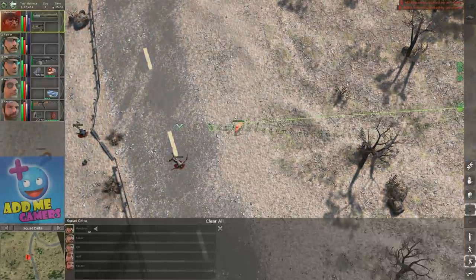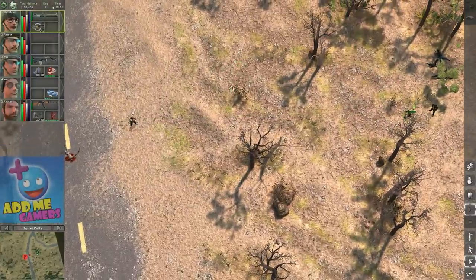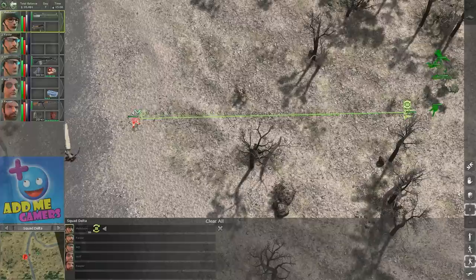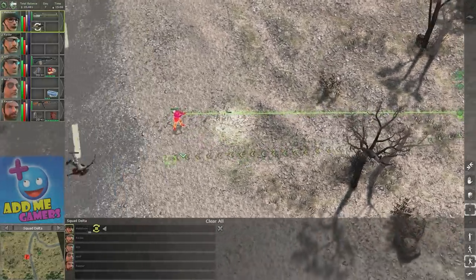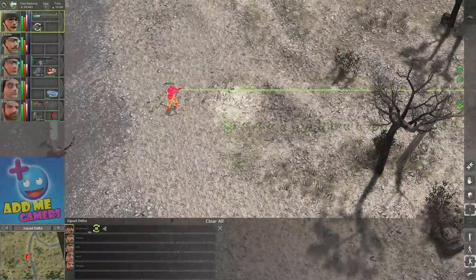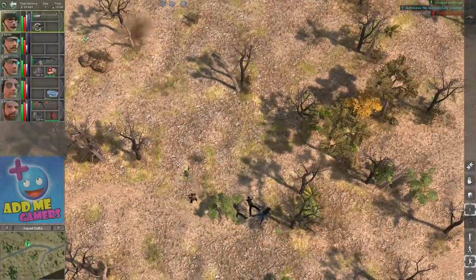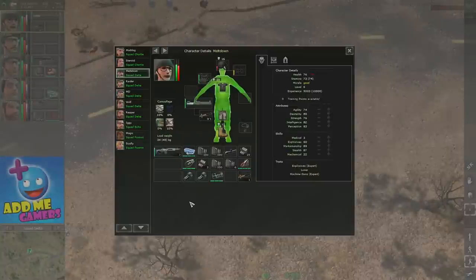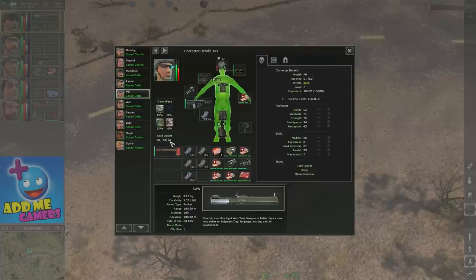Sometimes the rocket just flies through enemies — it may count as a miss or still deal some exhaust/fire damage. You can actually see the rocket in flight, which is pretty cool. Also note that some weapons can't take attachments at all — the LAW, hybrid grenade launcher — and some weapons can't take silencers, like the assault rifle.